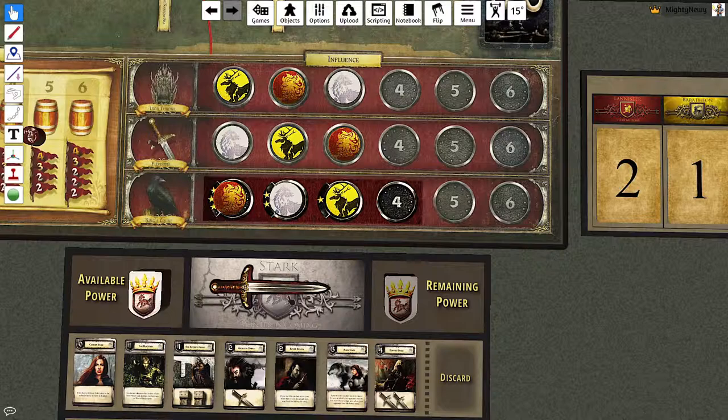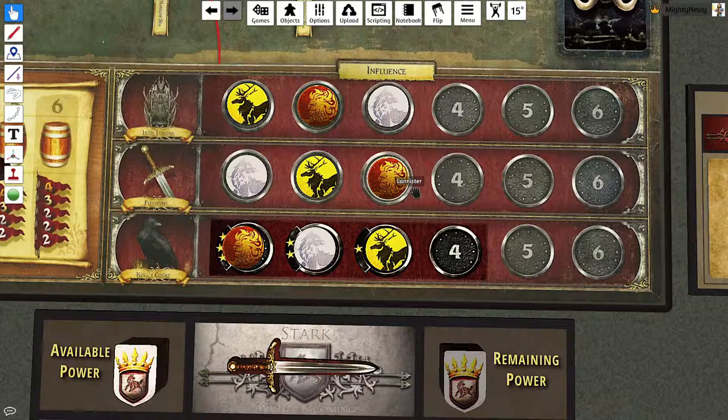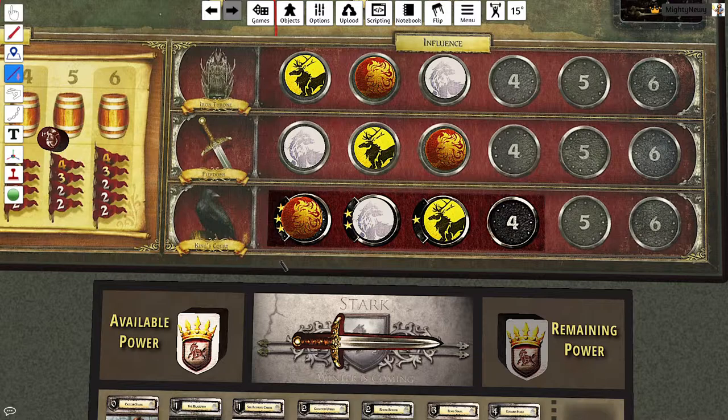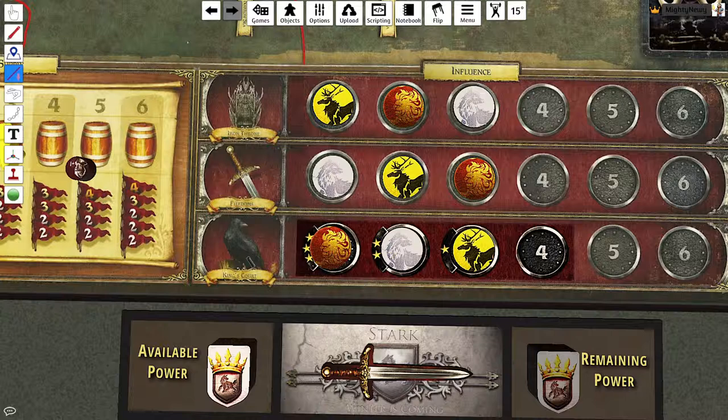The Fiefdoms track is for the Valyrian Steel Blade, which decides ties in combat. If the final combat strength is six versus six between Lannister and Baratheon, the holder — Baratheon in this case — would win. The Valyrian Steel Blade can also be used once per turn as a special ability to add plus one to combat strength, potentially turning a tie into a win.